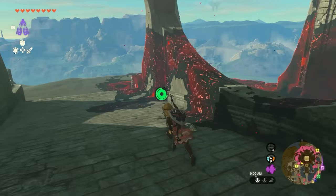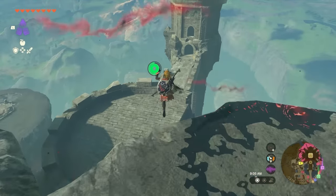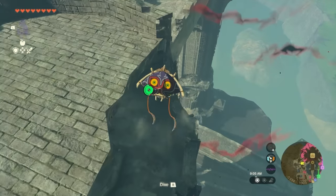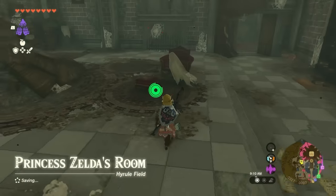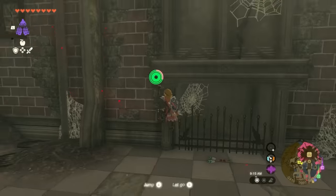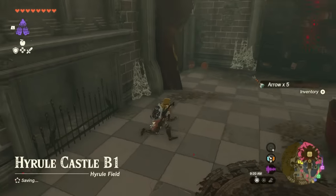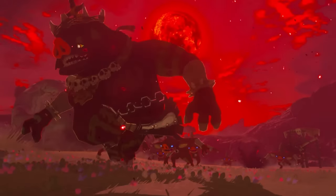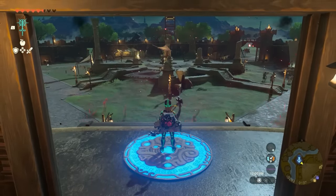After that, you can go ahead and exit out of the front door where you entered the throne room from and walk out. You'll then see a circular platform down below that leads you down to Princess Zelda's room. Go down this hole and you're going to be in her room. You'll then see a fireplace and another Royal Guard bow over there - go ahead and pick it up. By the way, these will respawn every single Blood Moon, so weapons will also spawn when you need them if you ever want to come back and get them.